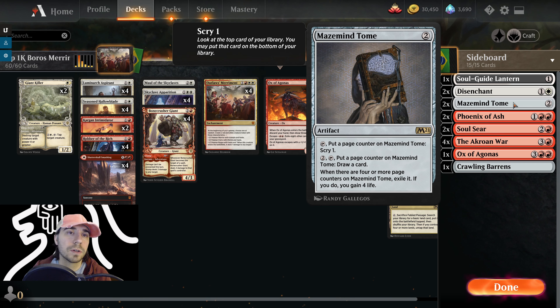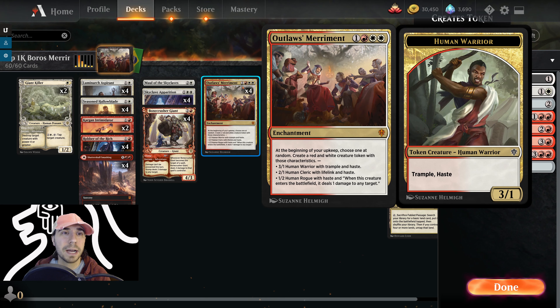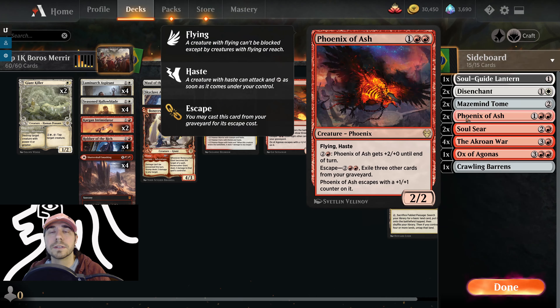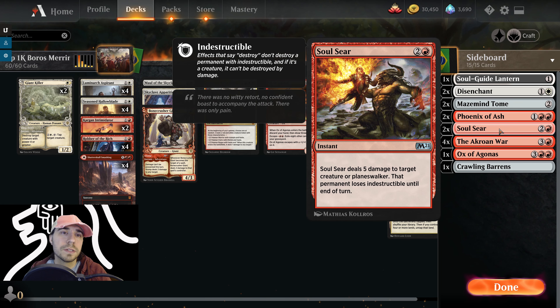Mazemind Tome — we get scry counters, we can scry and draw a card, and gain life back. Run this against decks where you need life, since we don't get a ton of life gain outside the 2/1 Human Cleric. Primarily good mid-range to late game — helps you find answers like Disenchant or Soulguide Lantern. Phoenix of Ash — Flying, Haste, Fire Breath (+2/+0), Escape for 4, enters with a +1/+1 counter. Run this against rogue decks and late game Doom decks — crucial for leveraging our graveyard. Soul Seer deals 5 damage to target creature or Planeswalker and that permanent loses Indestructible until end of turn. Great against creature-based decks, aggro, some mid-range — can hit Yorian out of the sky or take out Heliod in a life gain deck.